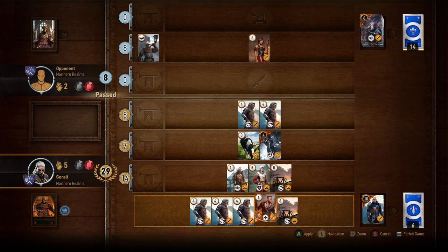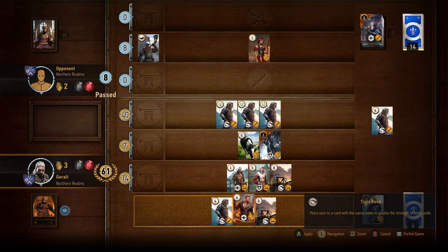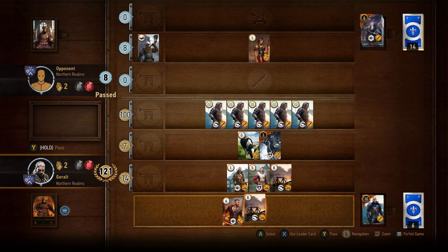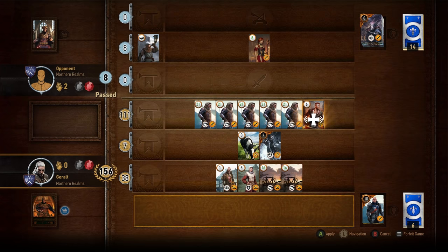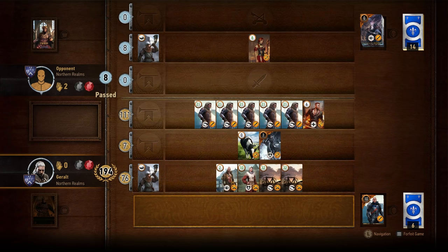They also have a single medic — the Dun Banner Medic — and one of their most powerful units, the Blue Stripes Commando. You can find four throughout the game, and they have the Tide Bond buff, meaning if you play all four and they don't get Scorched they get you 64 points without a Commander's Horn. Alongside the Blue Stripes you also have access to two catapults, another Tide Bond unit at 8 strength, which counts for a solid 32 strength with two in play. Their faction perk is to draw an extra card whenever you win a round.